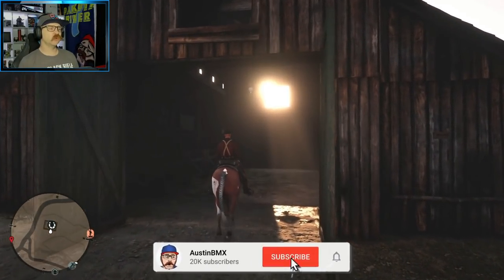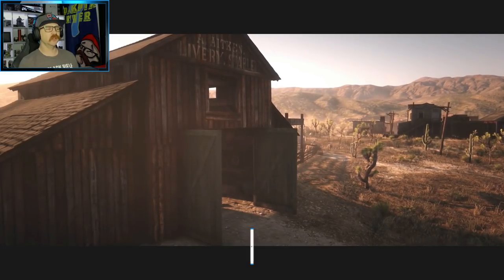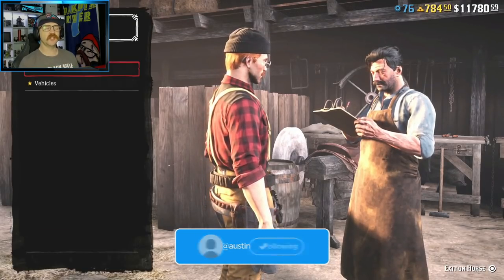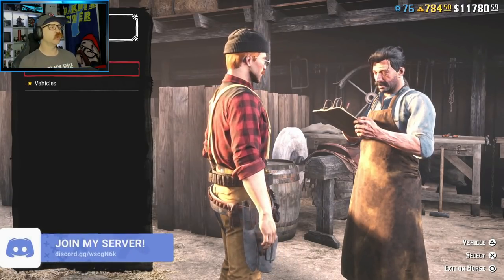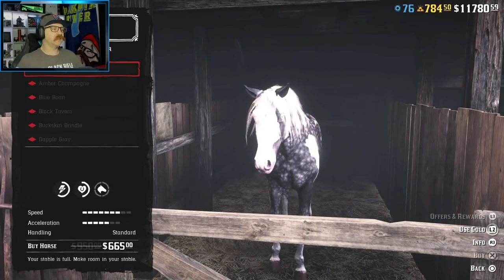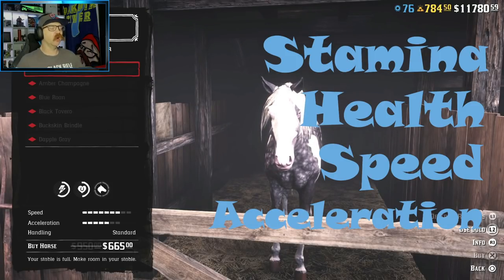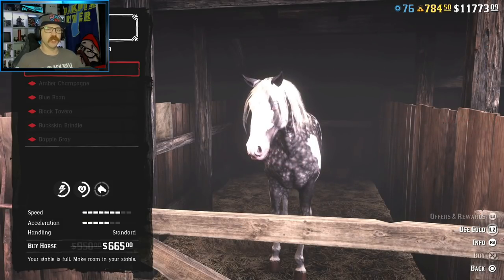So what is the best horse in the game? What should you buy as a new player? There's so much stuff to look at when you go into the stable for the first time — tons of horses, tons of saddles. In a nutshell, every horse has four basic stats: stamina, health, speed, and acceleration. They all differ, but it doesn't really matter too much, and we'll explain why as this video goes on.